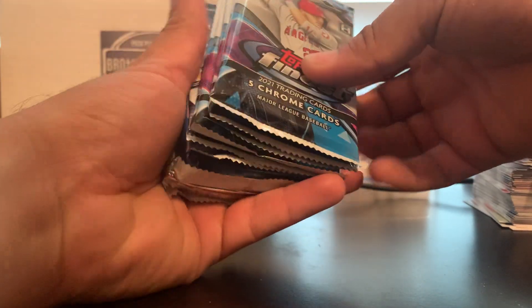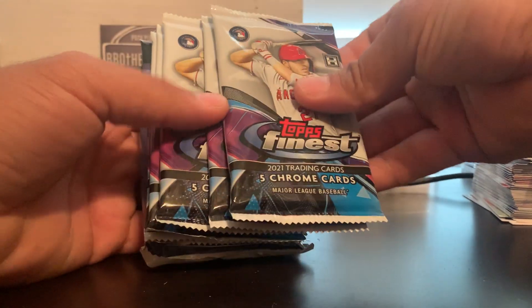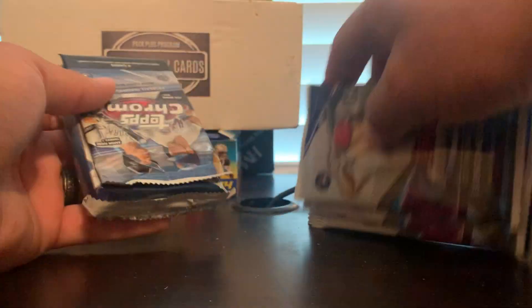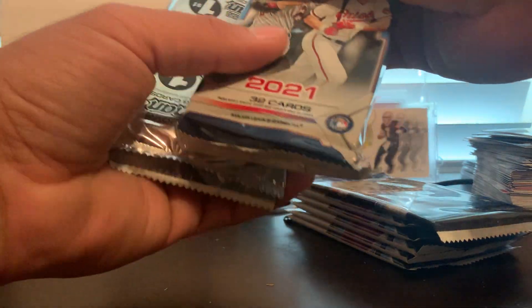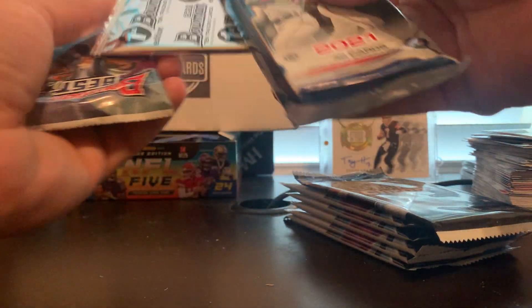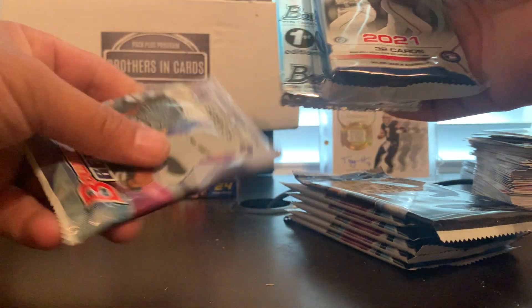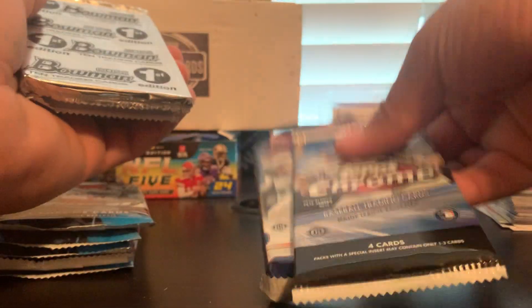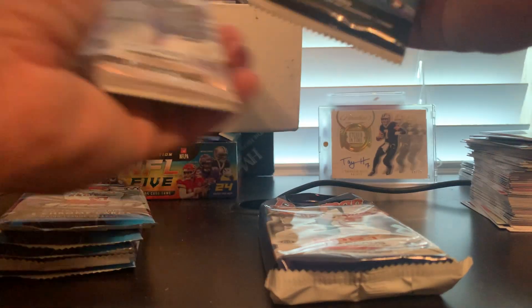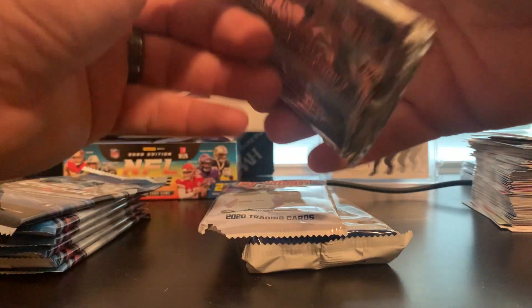Now this is one I'm looking forward to. If all these packs came out of the same box, we should have one auto. We've got five packs of Topps Finest, a pack of Topps Chrome, Bowman Jumbo 2021, Bowman Jumbo 2021 First Edition, 2021, and Bowman's Best. Save Finest for last — Bowman First Edition first.